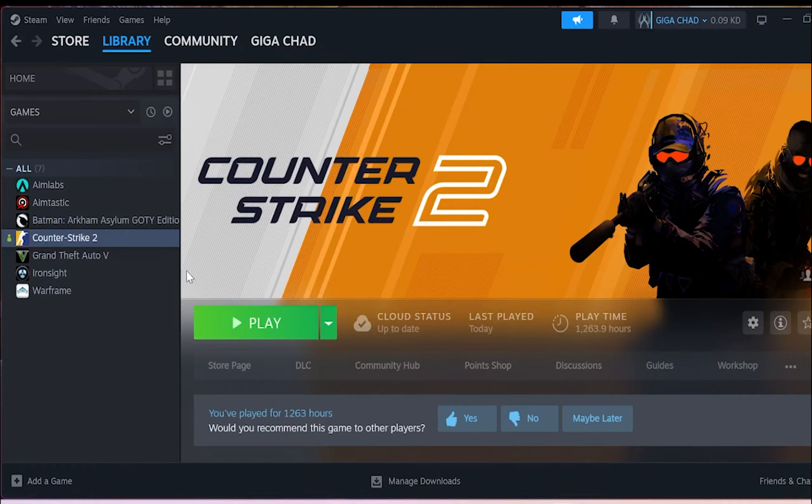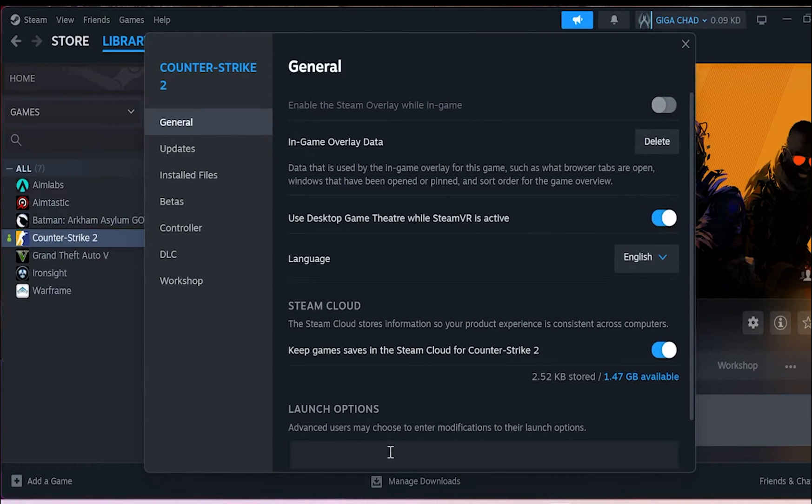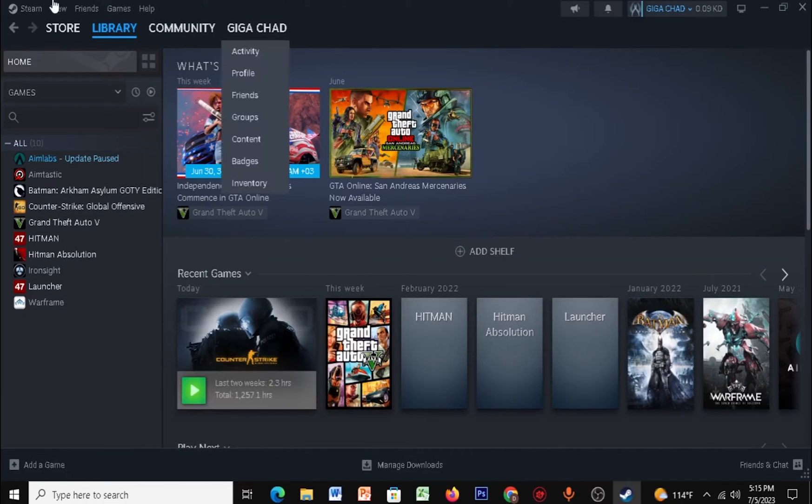For the next step, open up Steam, click on CS2, right-click, click on Properties, and once you're there make sure you paste the launch options which I've given in the description. Close it and let's go to the next step.